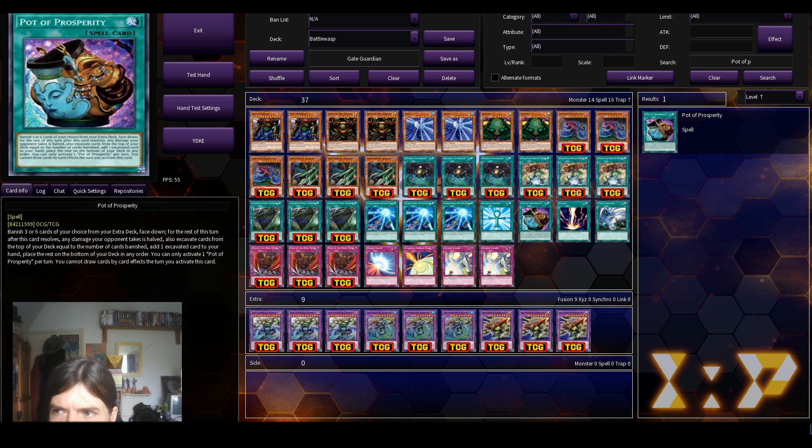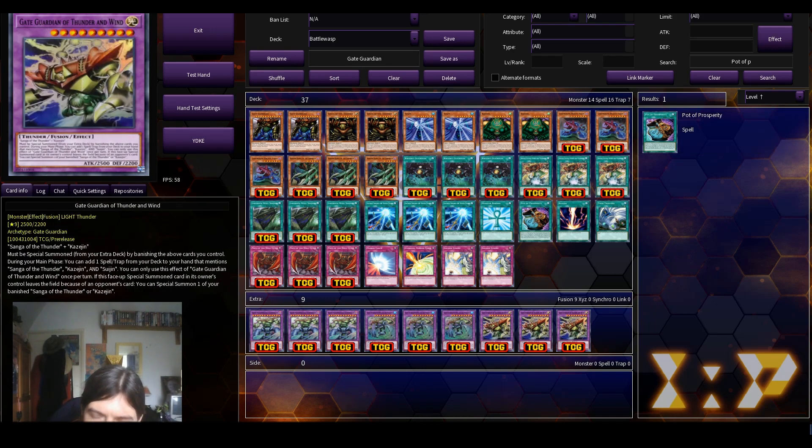I wonder if it's worth playing any level four or lower monsters — I feel like I still need those. I can't think of what else to play in here. Maybe Allure of Darkness — I have eight darks — but it depends on whether or not I add any other dark monsters. I've definitely got enough spells and traps, that's for sure.